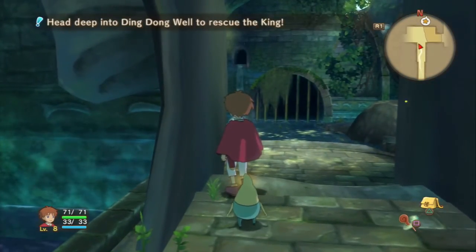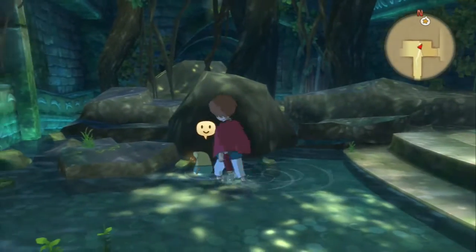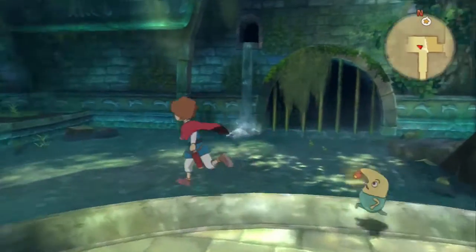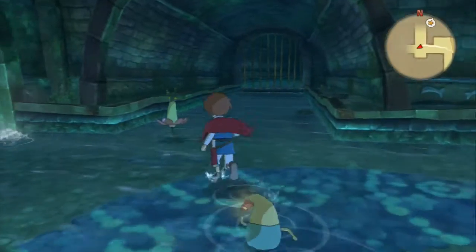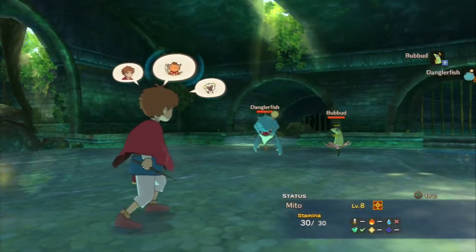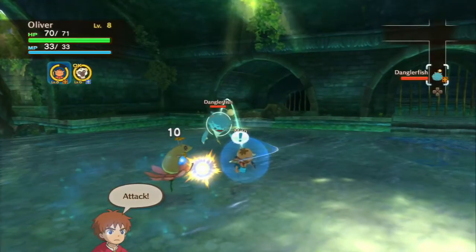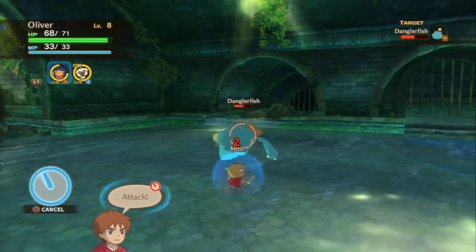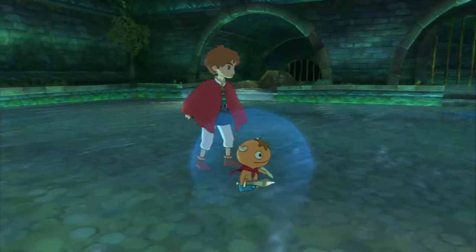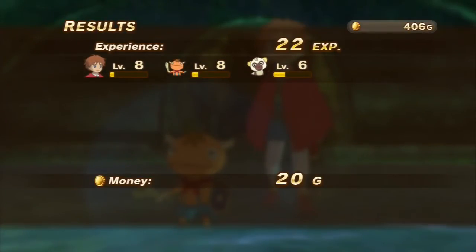There are some chests here we can't open, by the way. We can't go across here either — okay, we'll continue going to the west. What's this? This looks strange, let's engage it in battle and see what it is. A Dangler Fish and a Bubbud — which enemies in this game don't have strange names? They all do. He's got a lot of health as well. 22 experience — I'll take it.